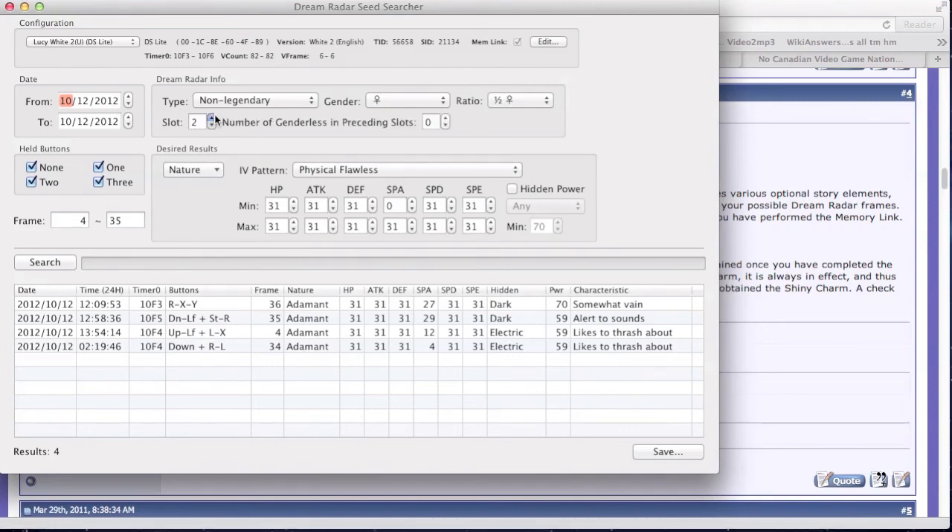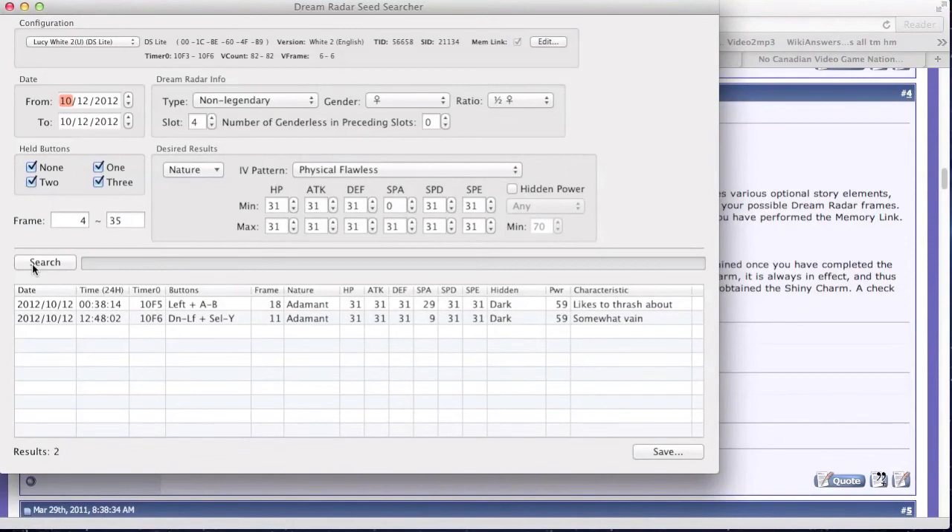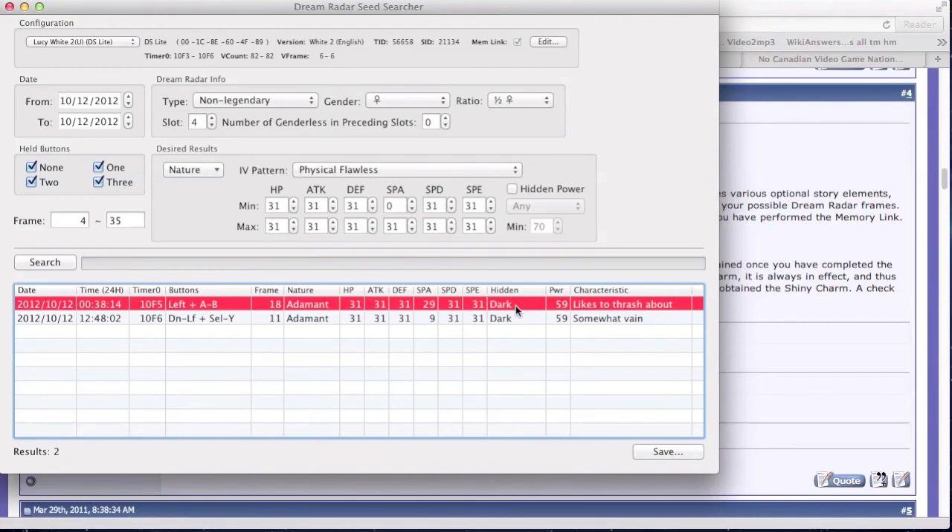Slot — you can accumulate a bunch of Pokemon in Dream Radar but can only send 6. From left to right in Pokemon Dream Radar, slots go 1 to 6. In my case I had Swablu, Riolu, Swablu, Riolu, so I wanted the fourth Riolu, so I put it as slot 4. Number of genderless in preceding slots — if you have a genderless Pokemon in that spot, make sure to highlight which ones are genderless. I stopped the search and decided to go with the 10F5 seed because I had experience hitting 10F5 Timer 0s. Timer 0s are a pain in Black 2 and White 2, so get accustomed to hitting one more often than another.